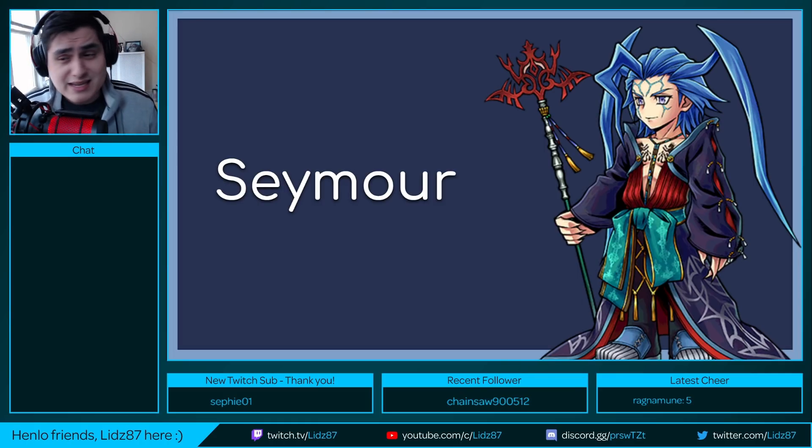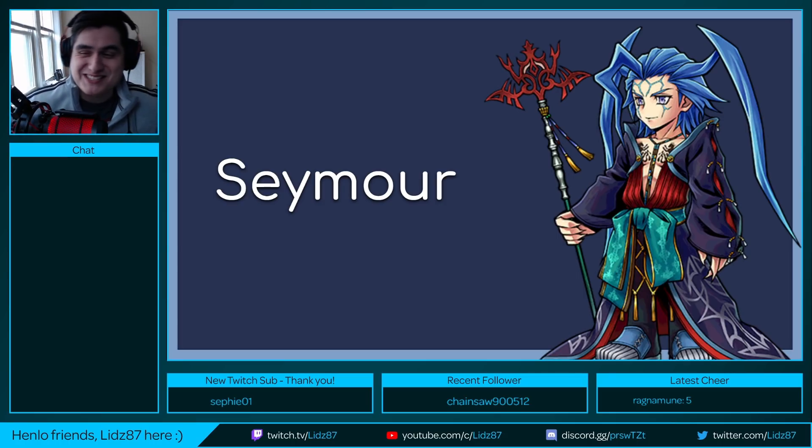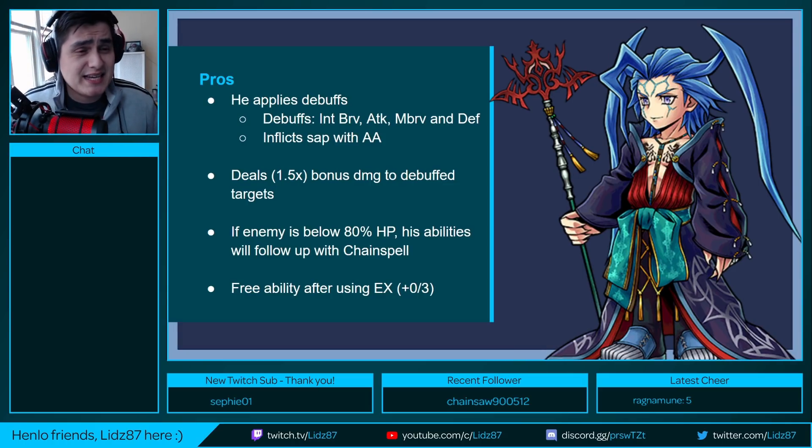The first character we're going to be talking about is Seymour, the Guado from Final Fantasy X. I don't like him personally, but I'm trying to put that aside and just judge him based on his kit. The pros about Seymour: he applies some debuffs. He's equivalent to a magic Tidus — Tidus is an attacker who also applies debuffs, and same concept applies to Seymour. He's an attacking debuffer. He inflicts brave down, attack down, max brave down, and defense down. He also inflicts Sap with his additional ability.